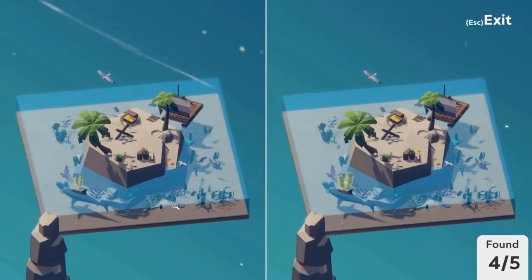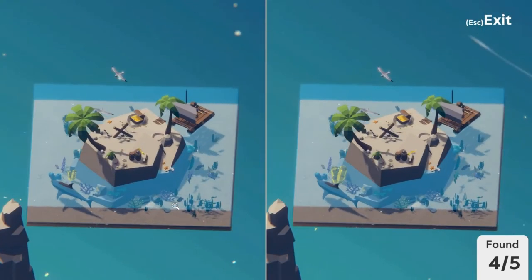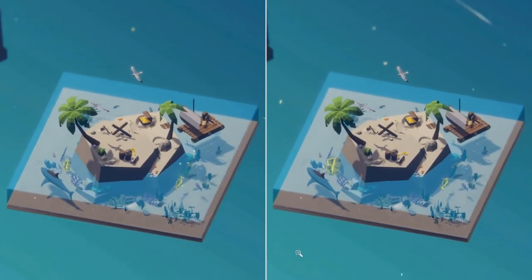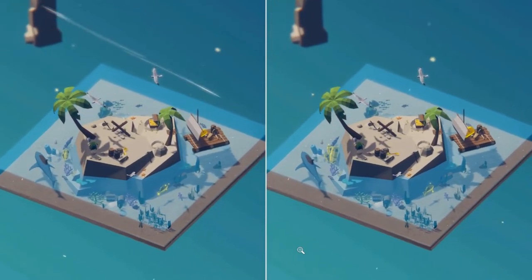Let's make a turn and see what we can find. Having turned over — there's a fish here. It's green on the right and purple on the left. There we go, five out of five. Onwards to the next.